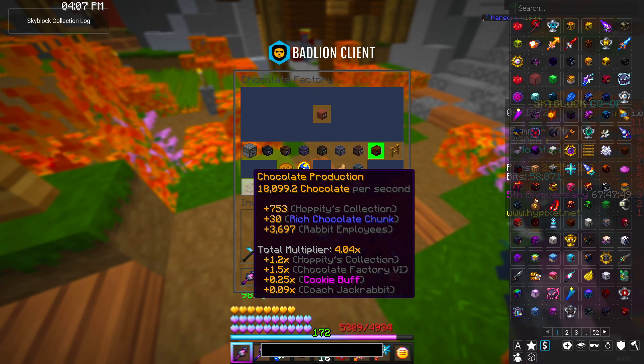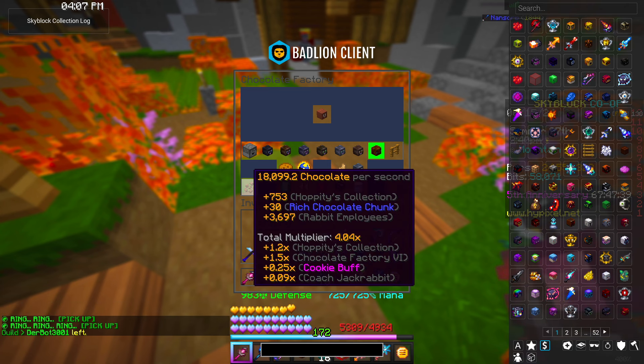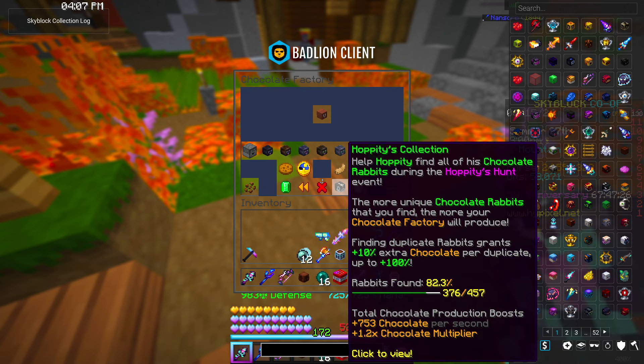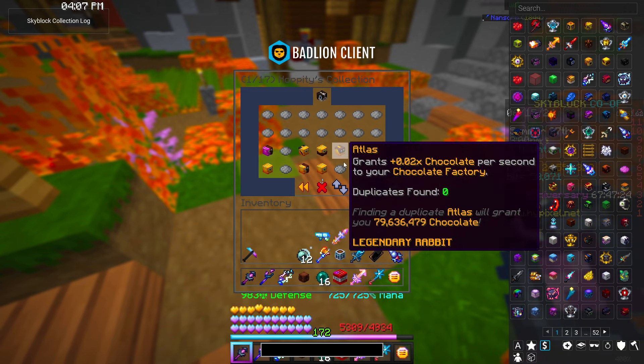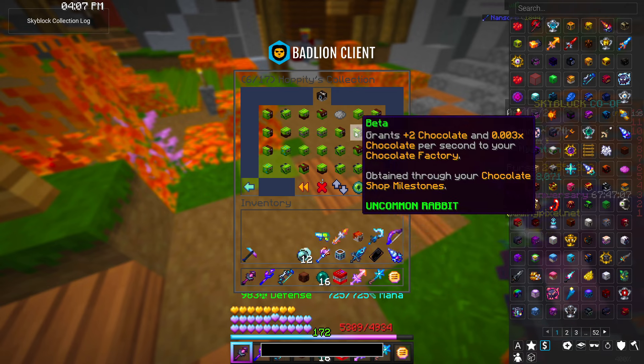If you go down to the bottom left you can see all the ways you're gaining chocolate. You can gain it from the talisman you have — at the moment I have the rare talisman, and if you get a legendary talisman it goes up to 50 extra chocolate per second. Hoppity's Collection is another great way to get chocolate per second. When you first start off you'll only be able to get commons and uncommons.